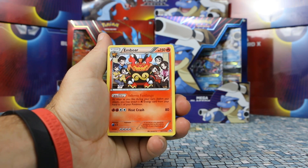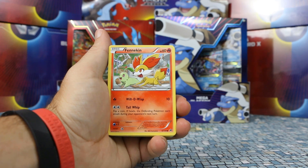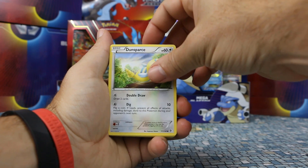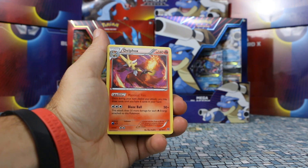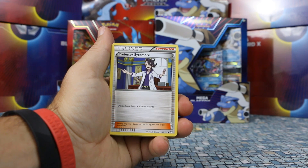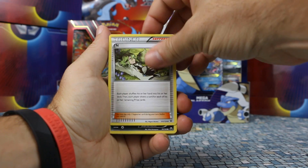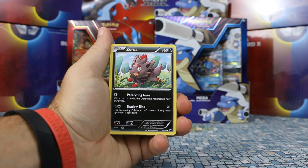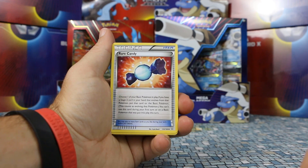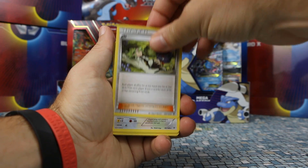We have Emboar — this is going back a ways, from Legendary Treasures which was actually the last Black and White set. We have Fennekin from Fates Collide. Dunsparce. Then we have Delphox — that was a Rare Holo, so this is a non-Rare Holo version. Then there's Professor Sycamore from Breakpoint. N, always a popular card, from Fates Collide. We have Zorua from Dark Explorers — still a pretty expensive card. Rare Candy from Primal Clash. Then we have some Darkness Energy. Fisherman. Another N — always like to see that.